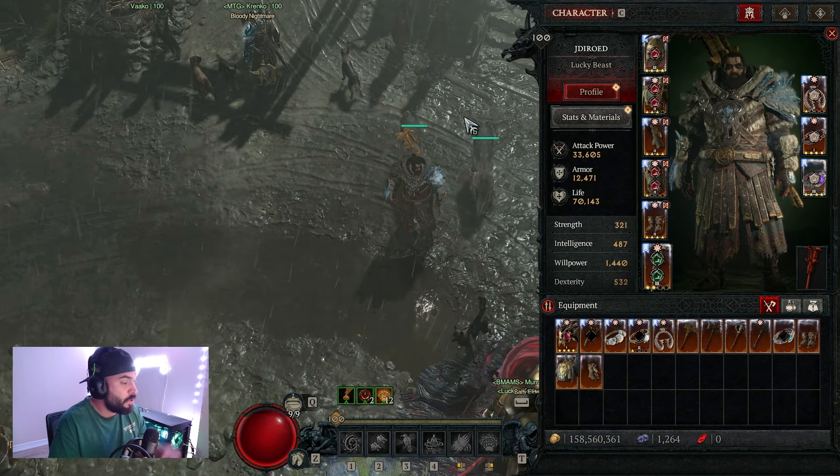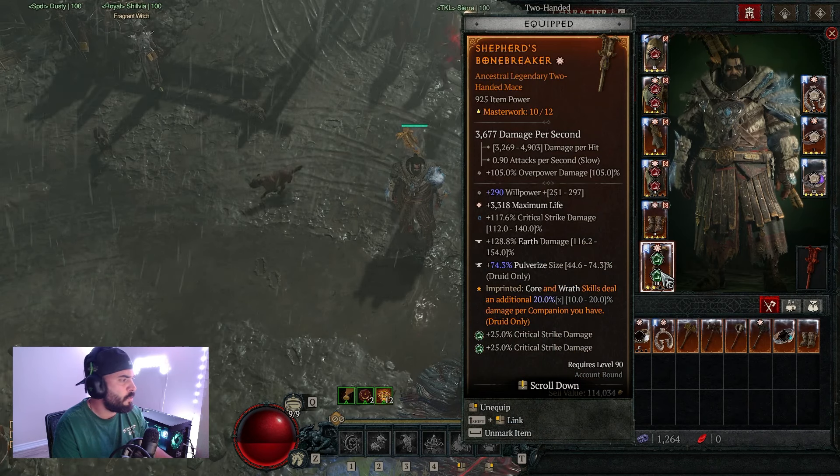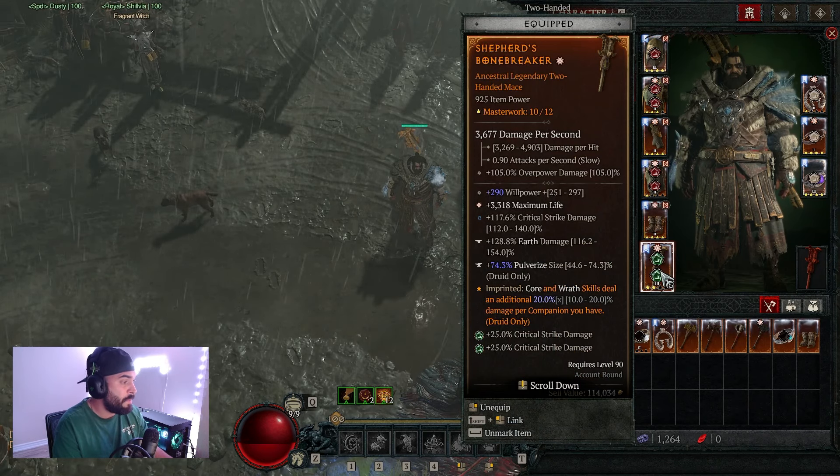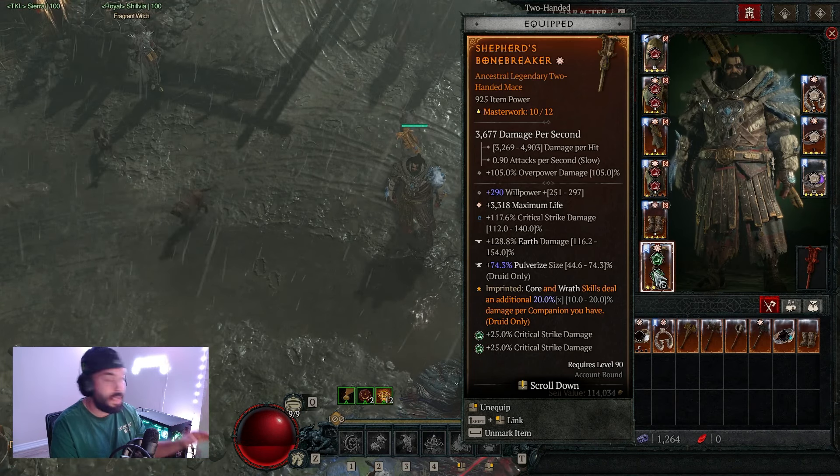What is good everybody, I'm your boy Jadiero and this is my druid build. Let's go over those aspects. First things first, let's talk about the shepherd's aspect on our two-handed weapon — it increases the damage we deal with our core abilities based on the amount of companions we have, and we're going all companions for this build.